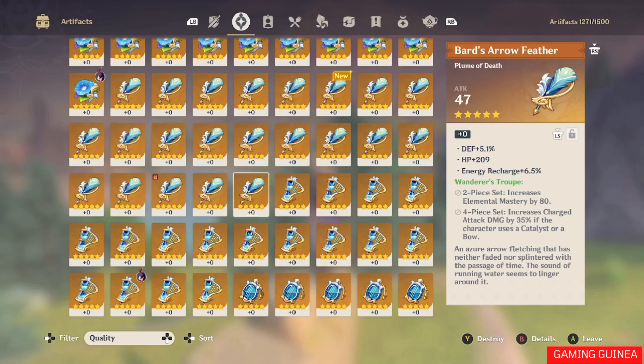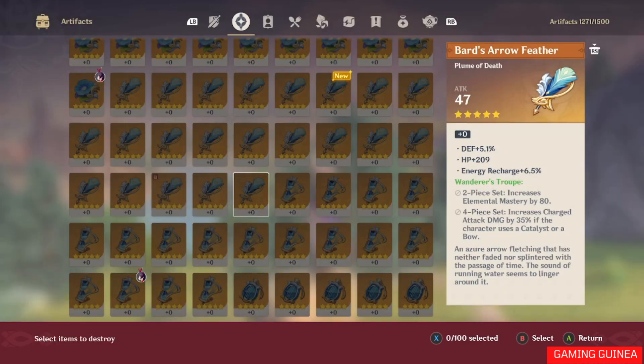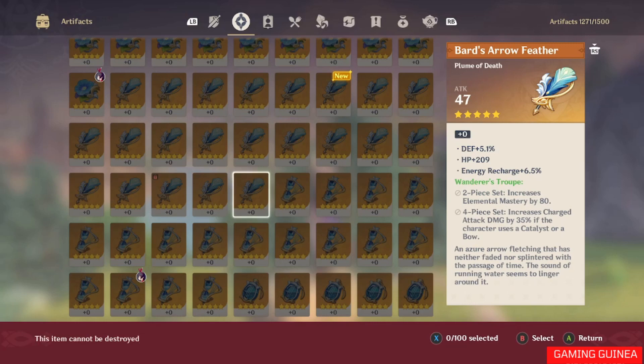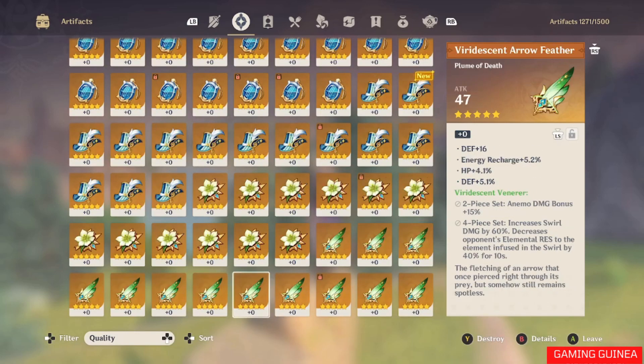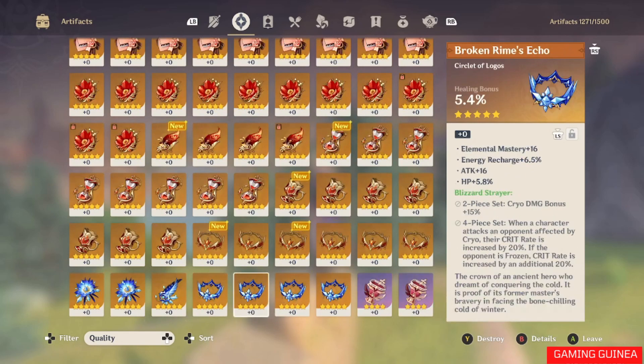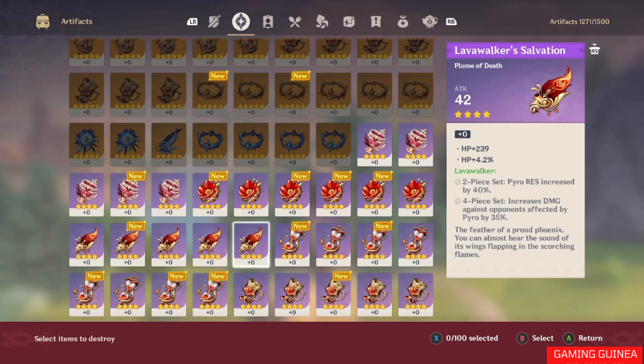One thing I didn't know for a long time: you can destroy items for Mora. However, five-star items cannot be destroyed — only four-star items or lower can be. So we learned something new today. Five-star items are safe from being accidentally destroyed, but lower-quality artifacts can be converted into Mora if you need it.